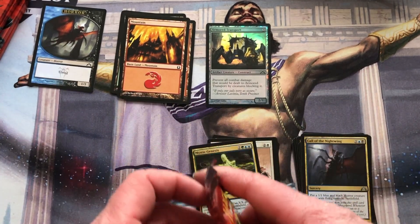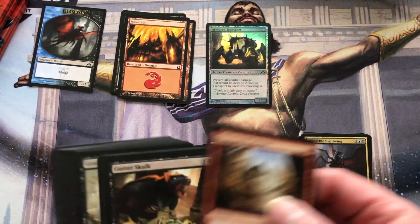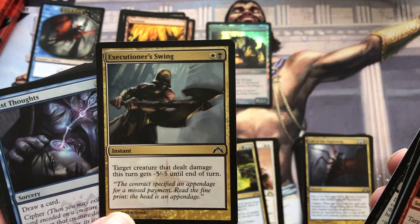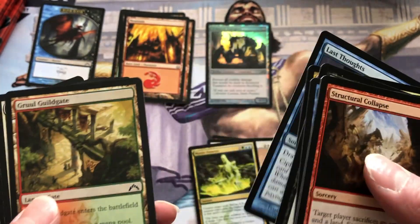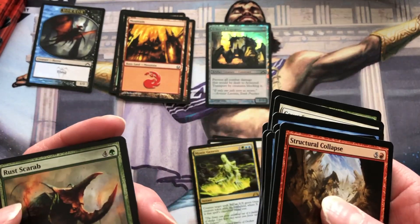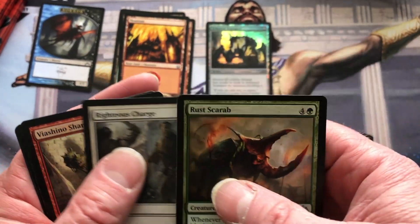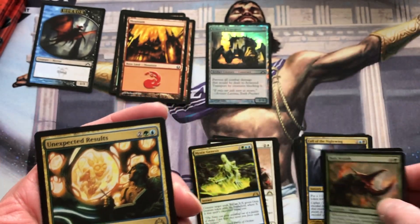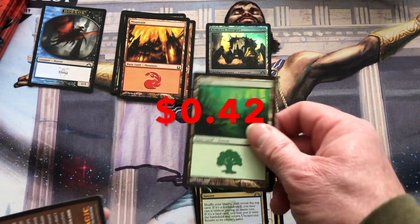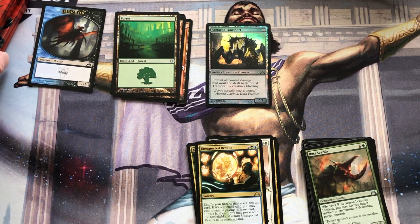Halfway — over halfway now. Pack five: another Cutter Skulk, Executioner's Swing, Naturalize, Rust Scarab, Righteous Charge, Fashionable Skeetail, and Unexpected Results. Kind of like expected results for me.